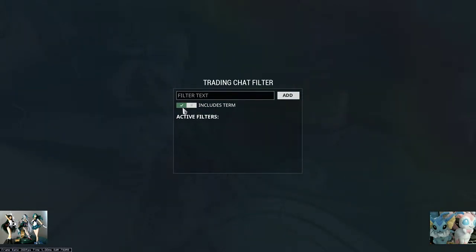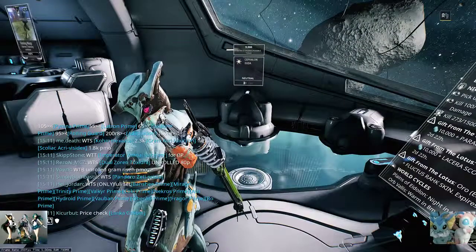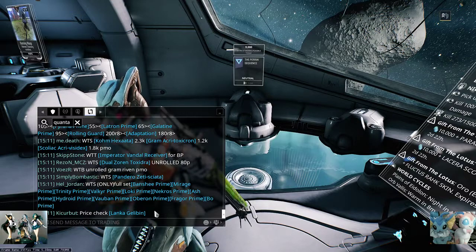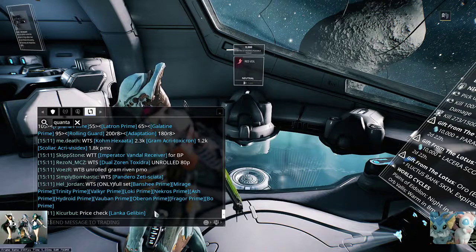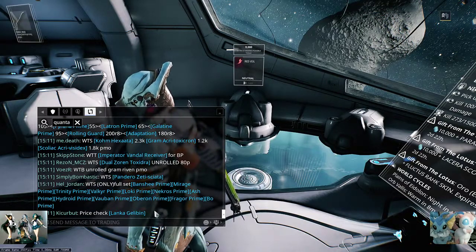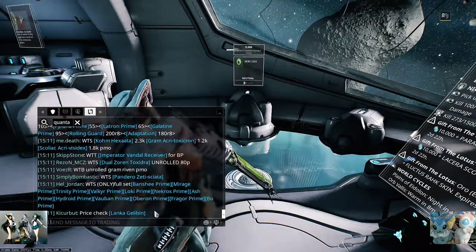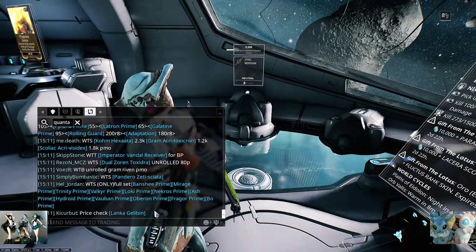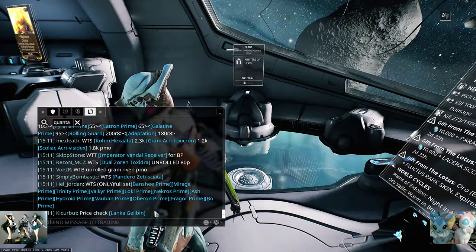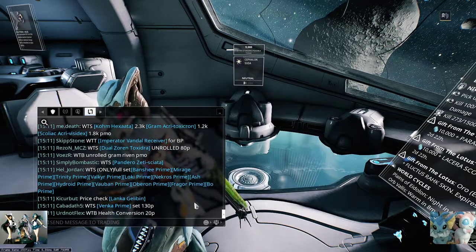So right now you see the green checkmark — that means it's the whitelist. You only see these terms when they show up in trade chat. So I want to see that Quanta riven. I only want to see the Quanta riven, so I'll type in 'Quanta'. After this point, it's only going to show me messages that include the word 'Quanta'. Look at that — trade chat just completely stopped. I only want to see people selling Quanta rivens, or Mutalist Quanta rivens, or the Quanta Vandal.